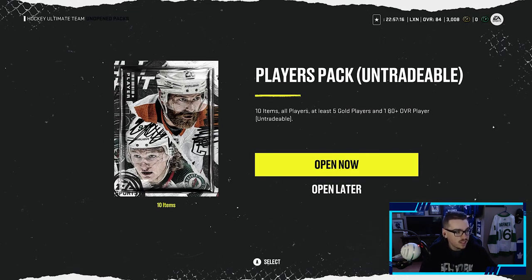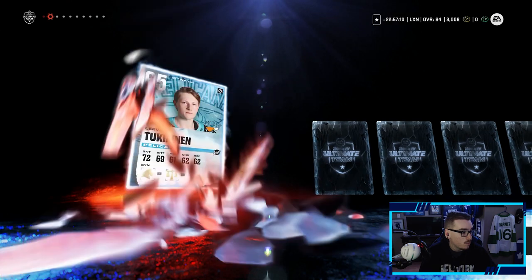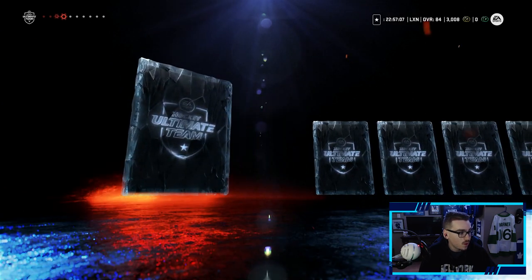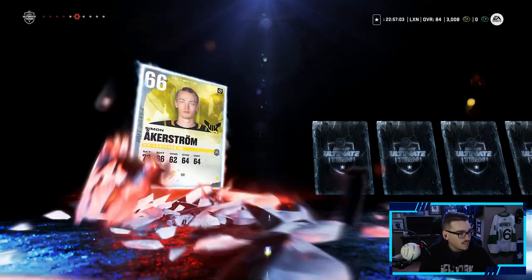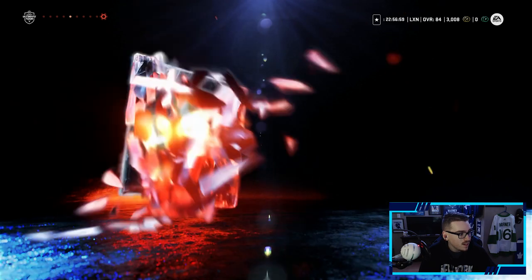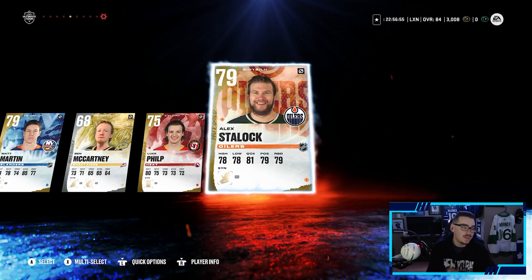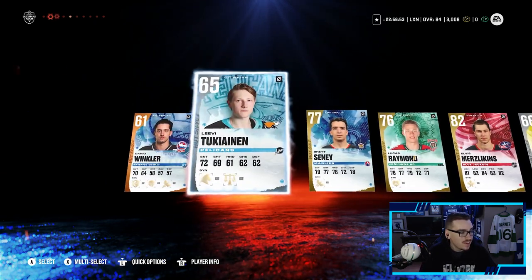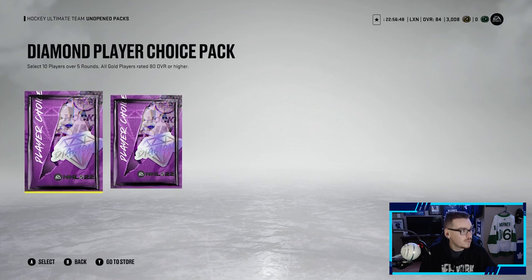Now the player pack — 10 items, all players, at least five gold players, 180 plus overall. We got a bronze player — that's the lowest of the low. We pull Moses Lincoln. We do need a 79 overall Edmonton player, so that's very nice for team builders. And now it's time to move on to the diamond player choice pack.